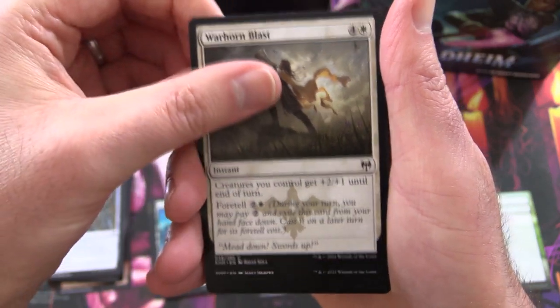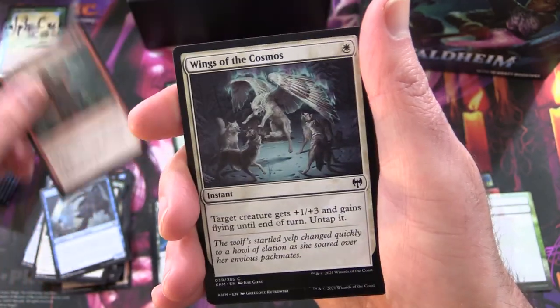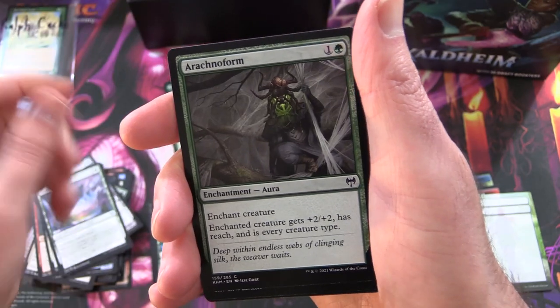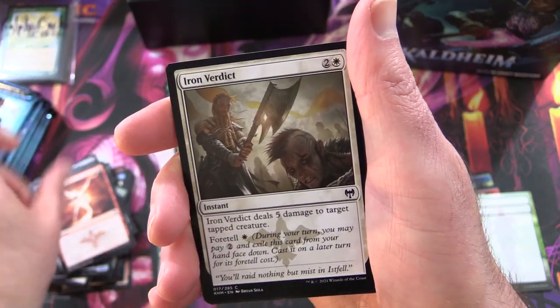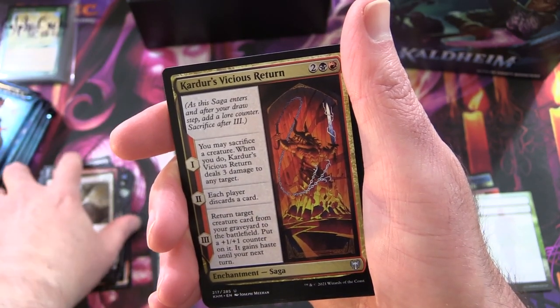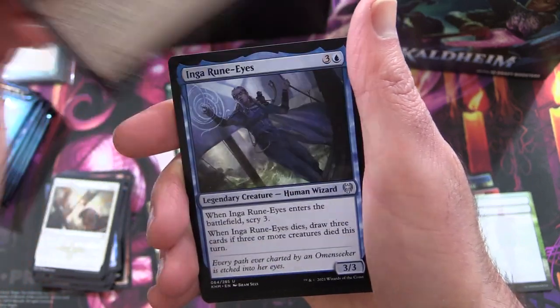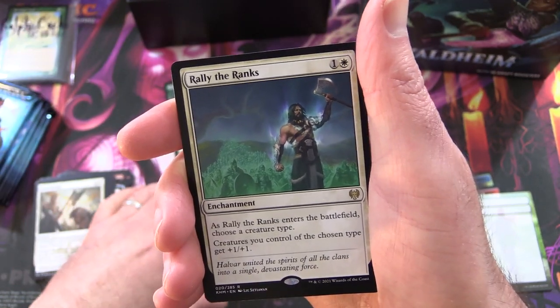We've got a Warchief's Blast, Brine Barrow Intruder, Runeforge Champion, Wings of the Cosmos, Grim Draugr, Glittering Frost, Arachnoform, Goldvein Pick, Demon Bolt, Iron Verdict. And Uncommons: Raiders' Carve, Vicious Offering, Dwarven Hammer, Inquisitor's Jury. And the Rare is Rally the Ranks.